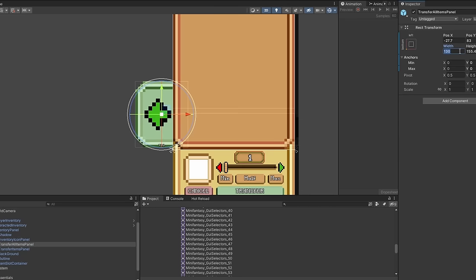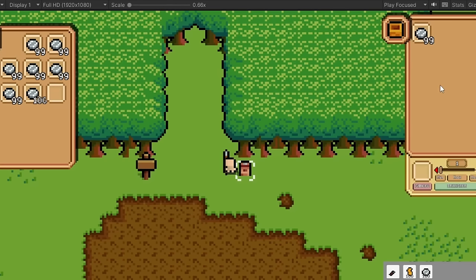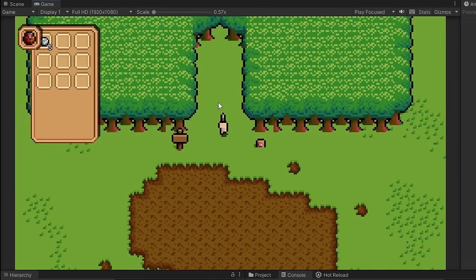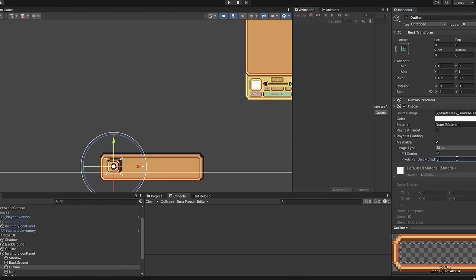Sliding items from one inventory to another is cool, but when you have 20 stacks of items to transfer it can get a little tedious. That's why I added a transfer-all button in the inventory, and for the moment this is functional — though I'll have to come back to this system later.